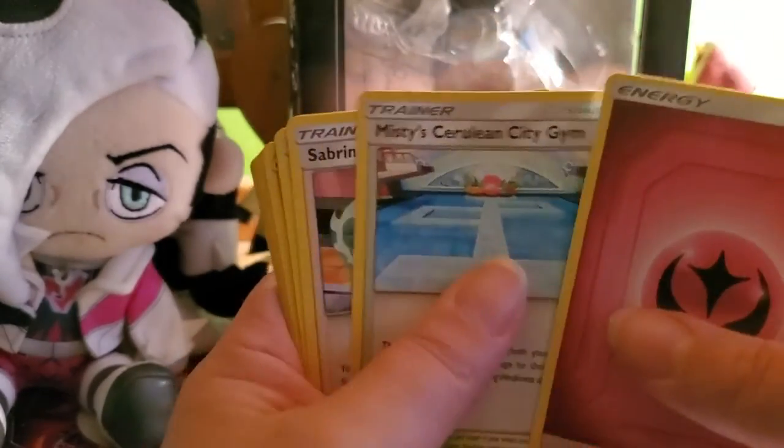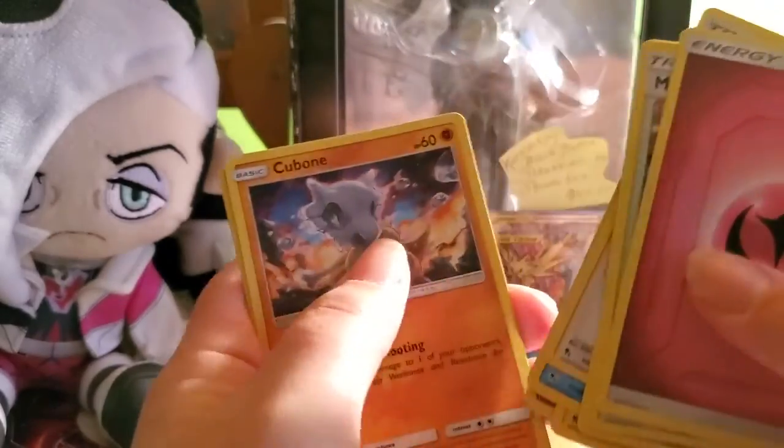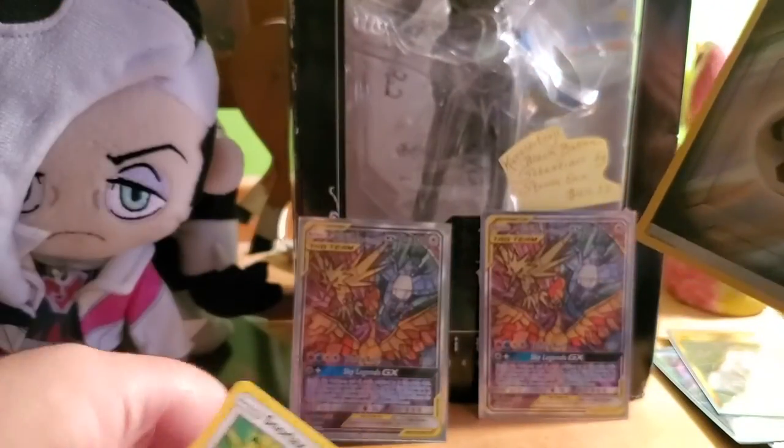Pack three: fairy energy, Misty's Cerulean City Gym, Sabrina's Suggestion, Pokémon Center Lady, Magikarp, Pikachu, Voltorb, Koffing, Cubone, reverse holo steel energy, and a Snorlax non-holo rare.